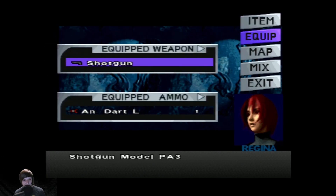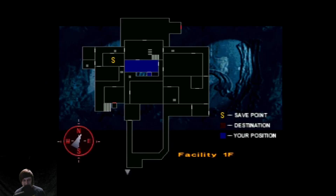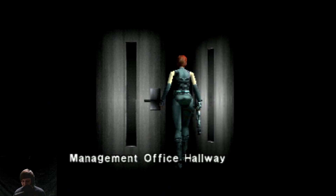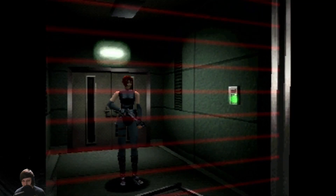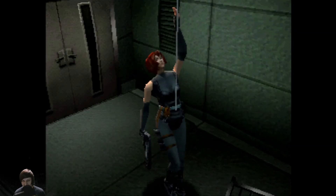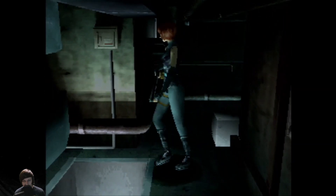What do we have currently in our shotgun? We got the one dart, which should free up a slot for us once we use it. Let's hop through here — for sure save after that. We've got to think about where we can use these cards. I don't trust not taking damage from that guy, so we're going to go up and around. It's a little bit annoying, but I think it's a bit safer.